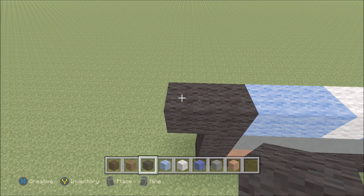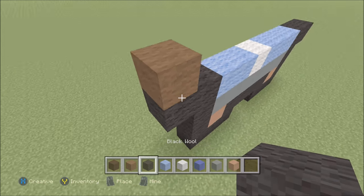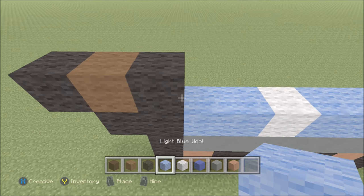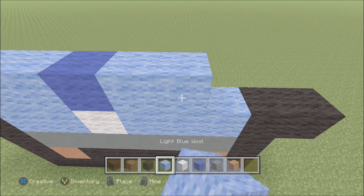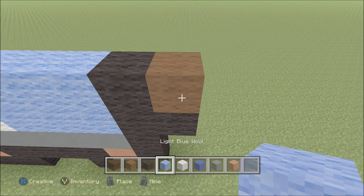Go ahead and build up here on the left above the black with a brown. To the left of it add a black wool. To the right of it add a black wool. And then two light blue, one, two, a blue. Three light blue, one, two, three. A black. Brown. Black.